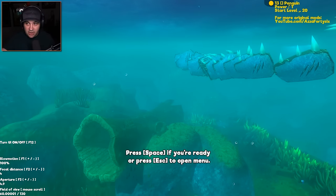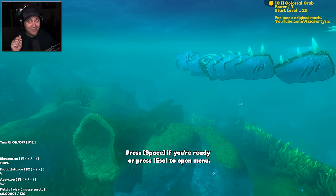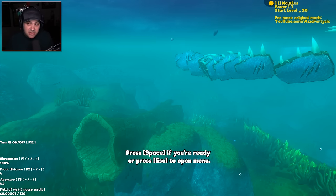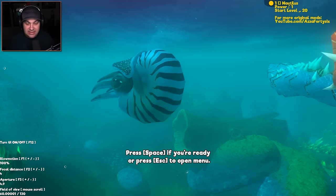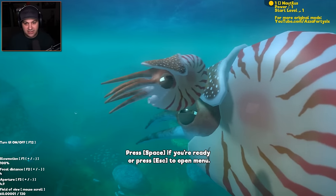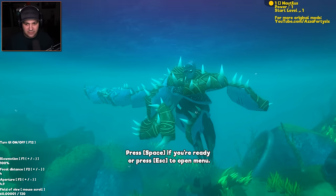You probably noticed this little menu text in the upper right hand corner. This gives us the ability to spawn creatures on the fly, which is so cool. You can set the level they start at — so for instance, let's go down to the lowly Nautilus and we can spawn one at level 20. That's a level 20 Nautilus. Now I can adjust that — I can go down and spawn a level 1 Nautilus. Look — there's mommy and baby!